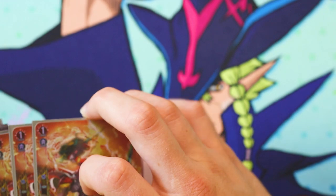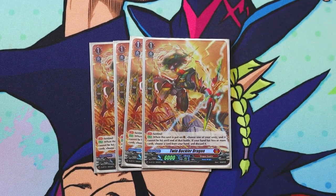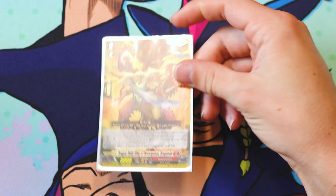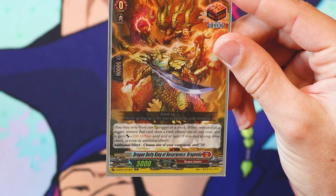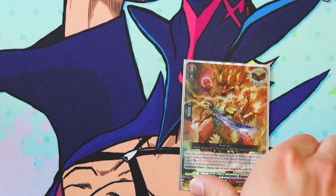I run four PG Twin Buckler Dragon — it's the free PG, so if you have two or less cards in hand you can play it for free. You run one Overtrager, Dragon Deity, King of Resurgence, Drag Veda. Its additional skill is: choose one of your Vanguards and stand it. So with Overlord that's three Vanguard attacks — which is pretty funny.